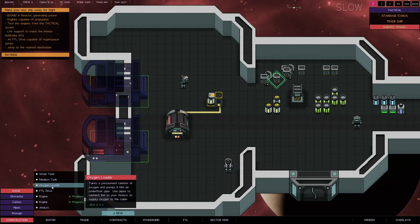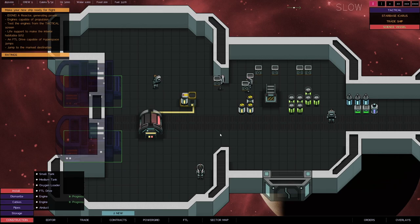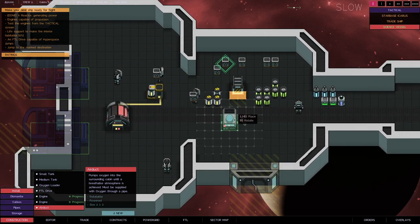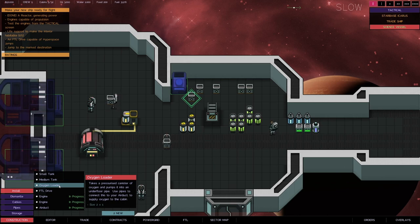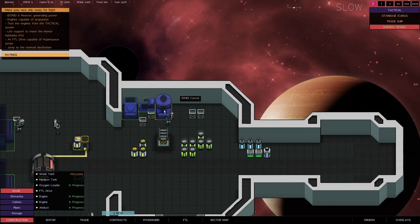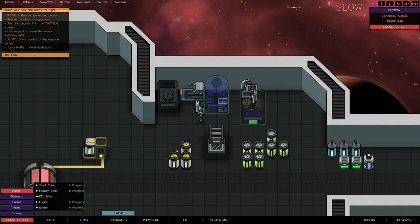Life support is quite interesting. To do life support we need an air duct, which pumps oxygen into the surrounding area. We can check the O2 levels — right now O2 is at 3,000 which does not sound good. I'll place an air duct up here out of the way. The air duct needs to be connected to an oxygen loader and medium tanks. An oxygen loader is like the fuel loader — it takes oxygen and pumps it into an underfloor pipe, then we use pipes to connect it to the air duct. I'll try to store the oxygen tanks together in a little line to save space.